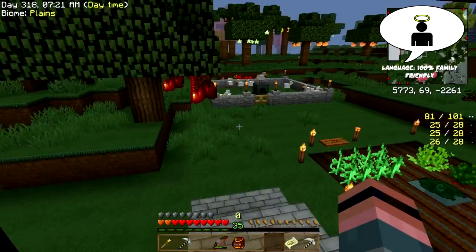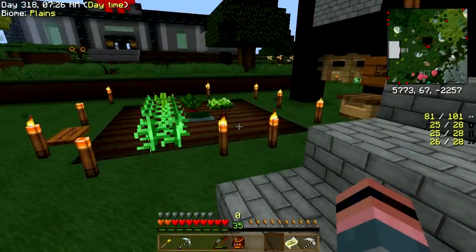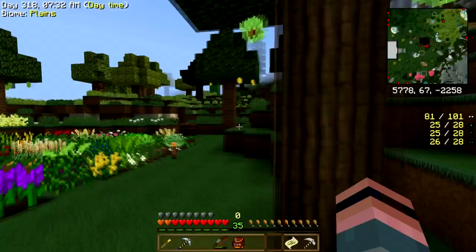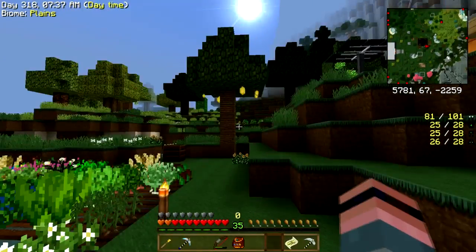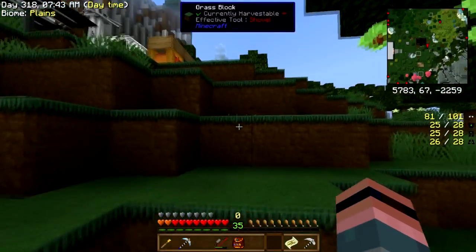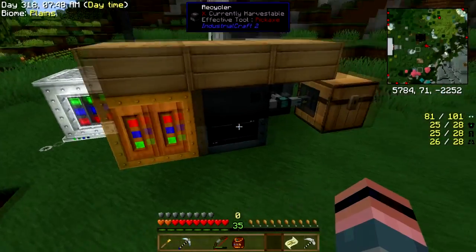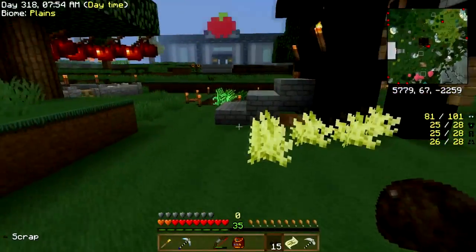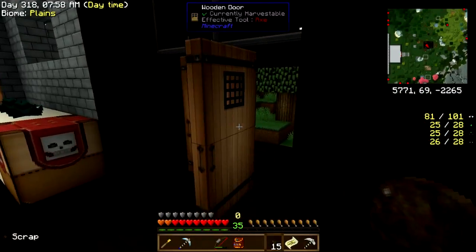Hey folks, welcome back to Culinary Quest! So in our twilight progression, the next thing I need to do is go take out the hydra. We will not do that today — I've had enough of the twilight for a little while.